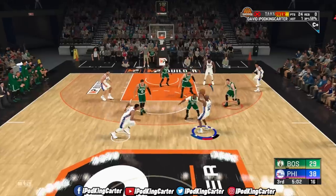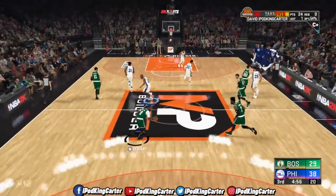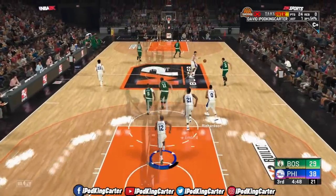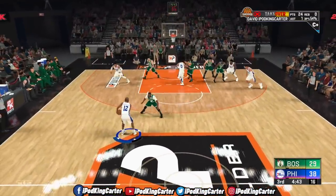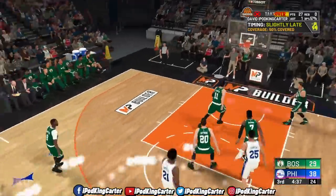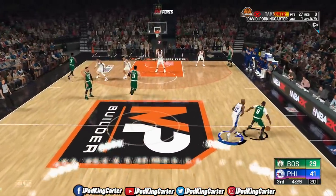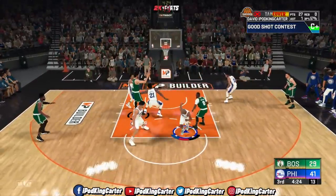My player outside from past the arc — rebound Boston, they start the second half one for four. Walker with it — my player there, some solid defense from Joel Embiid. Pass to my player — from the arc, cans it from downtown. If my player can stretch the floor and distribute accordingly, he'll be making noise in this league for a while.